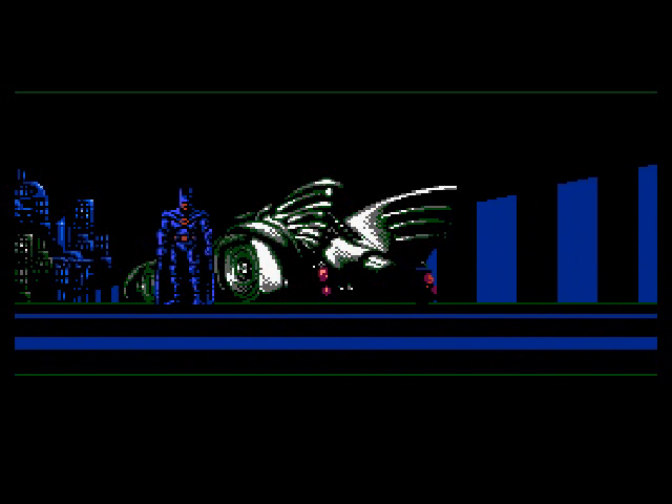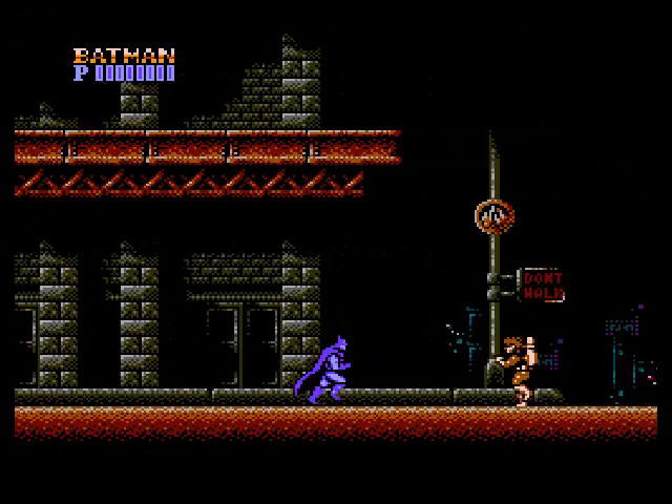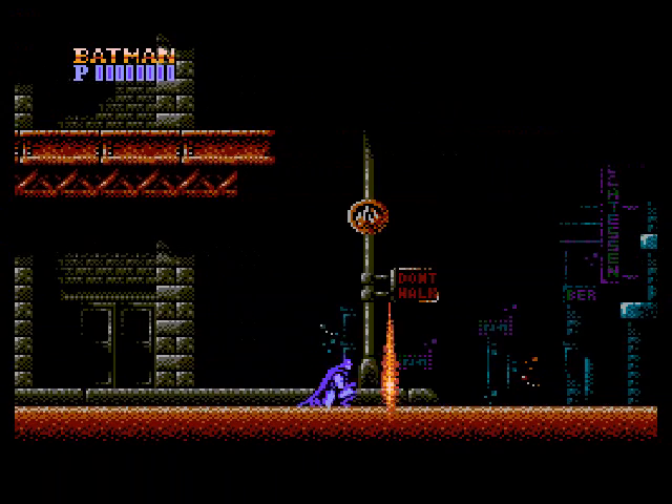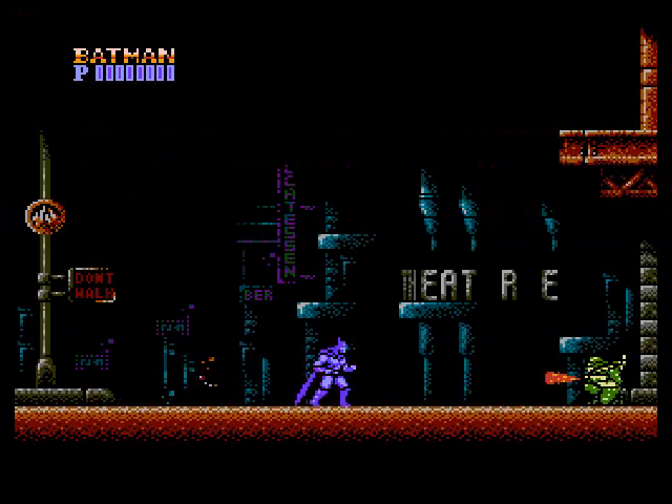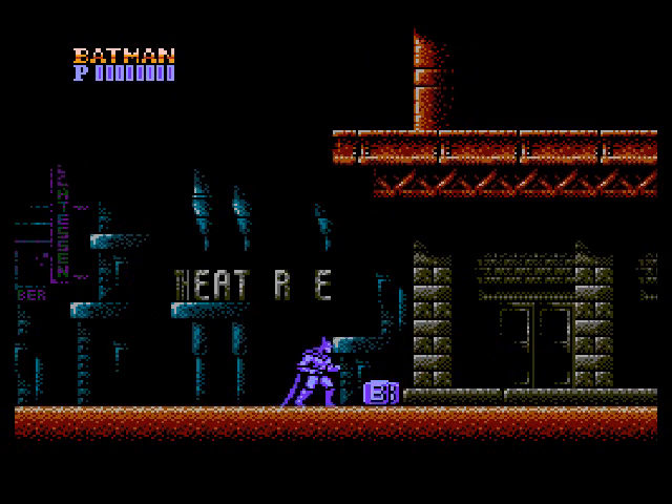I'm going to hop right out here. Controls are actually pretty standard. You have your main attack, which is your punch. And then you can use one of three Bat accessories as a sub-weapon, which you have to collect ammo for. That's those missile capsules that are being dropped.